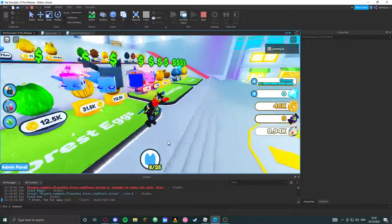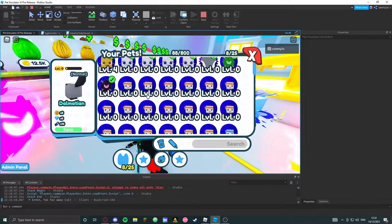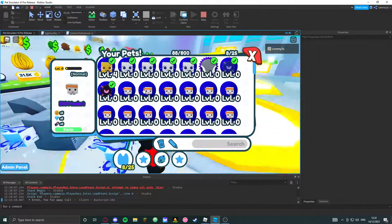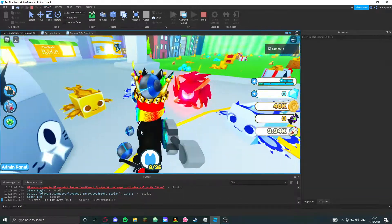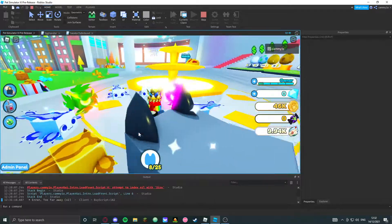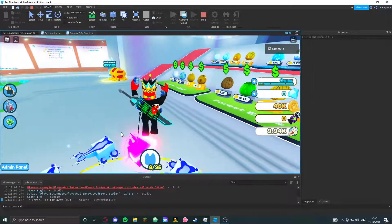I've got a nice huge cat here with my pets. By the way, this is the pre-release version, that's why I've got these pets. So in the next update, there should be auto delete.